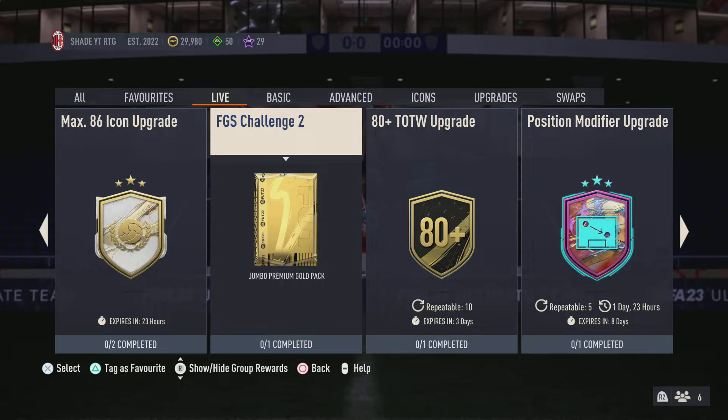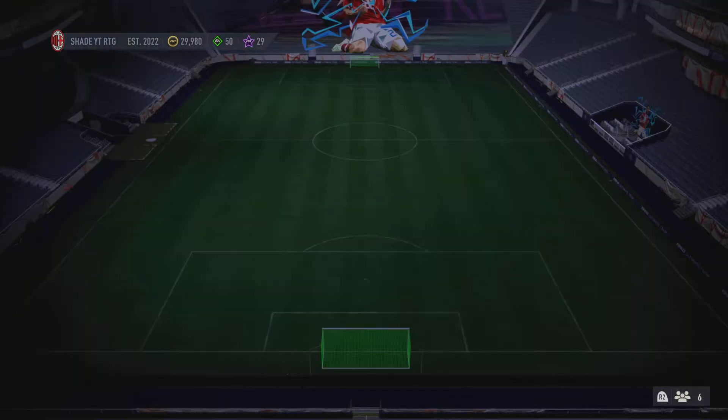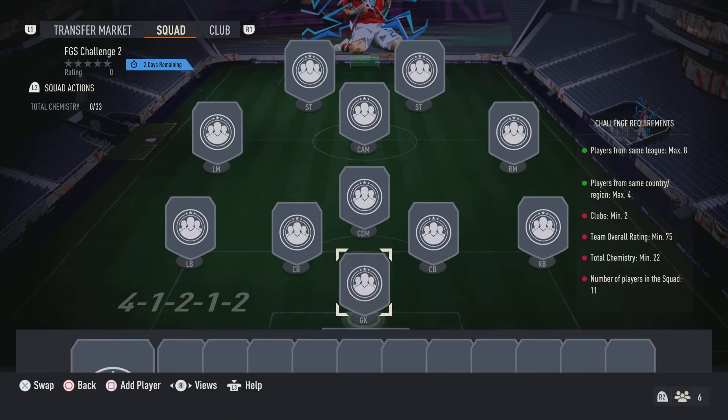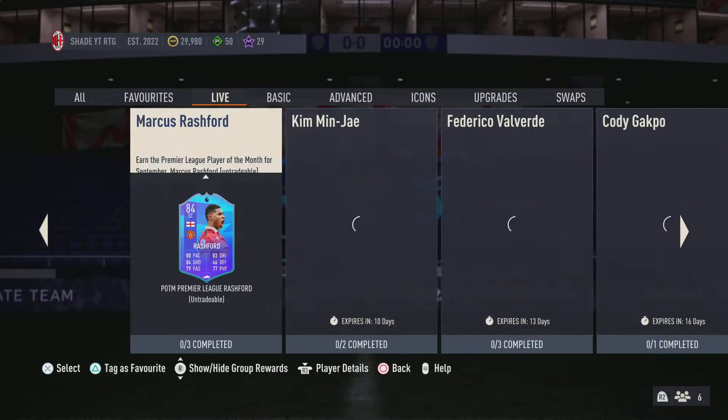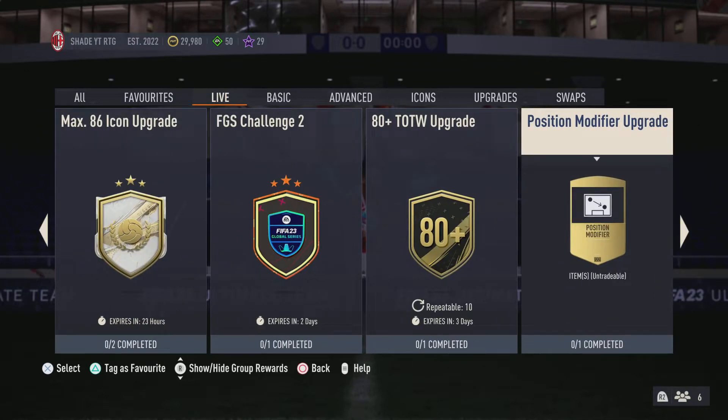The FJS challenge two gives a jumbo premium gold pack — pretty easy, I'll get that done soon. I still need to do these position modifiers as well.